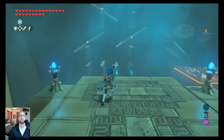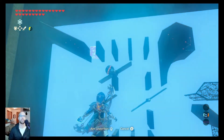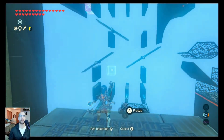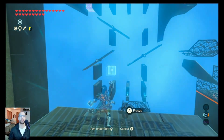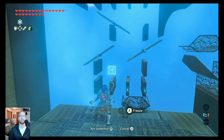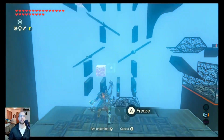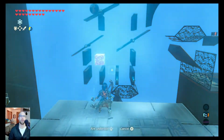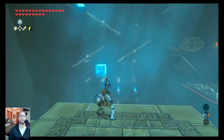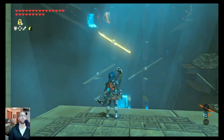Now, from here, you're going to use stasis on this. Imagine it coming down here — you need it to come over here and to bounce. You need it to be able to come forward and not too high, or it won't go all the way forward. Alright, let's give it a shot. Now stasis the platform and let's see if I nailed it on the first try.